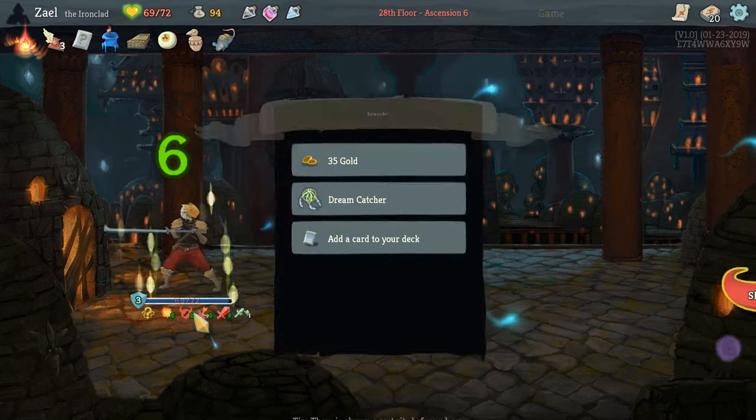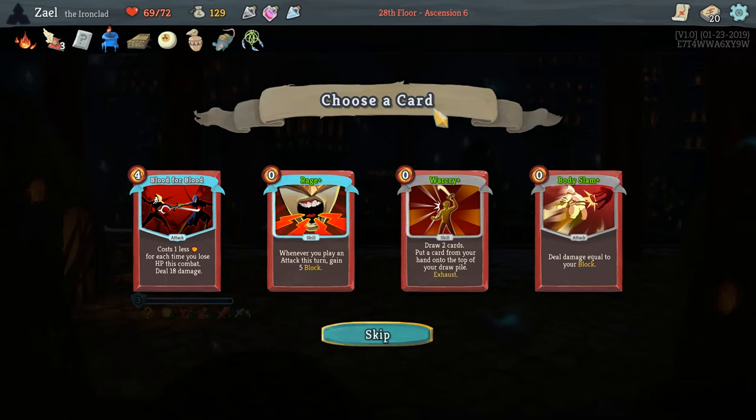Now you can see our deck has an identity. Towards the end of Act 2, having a deck identity is important — you need to think about how you're going to win the game. In the last run, our deck got an identity through an event — we got a book giving us skills to exhaust with Corruption as the core, picking skills throughout. Then we had Limit Break for strength late on. This time our identity is a much simpler scaling-based deck.